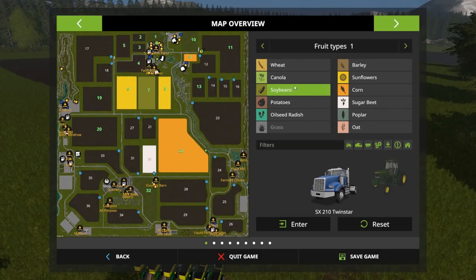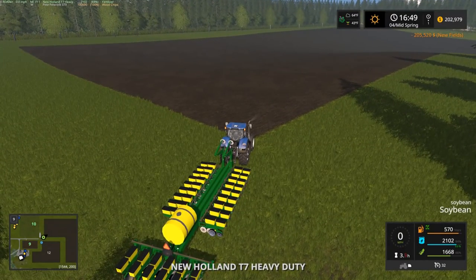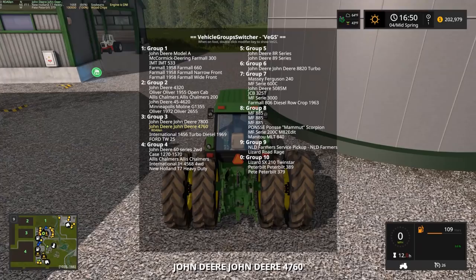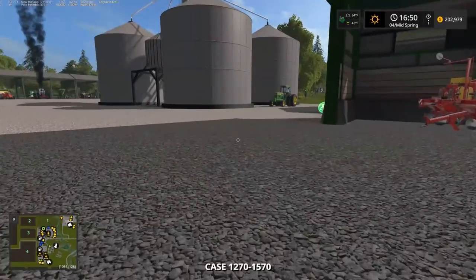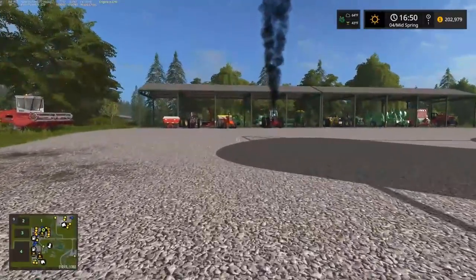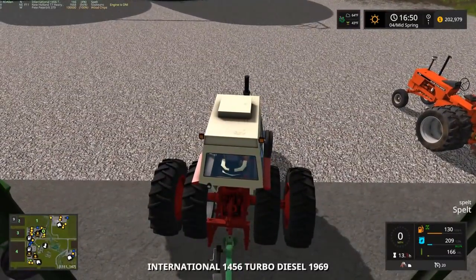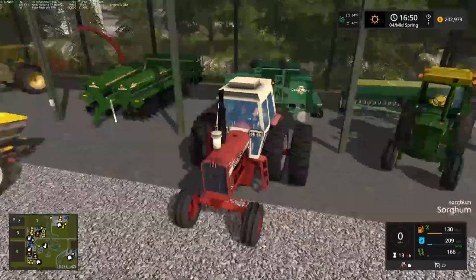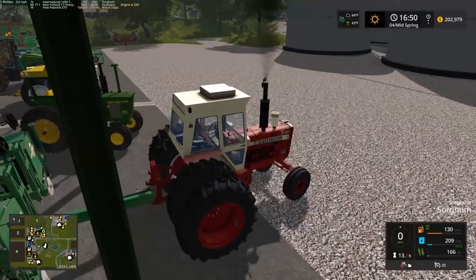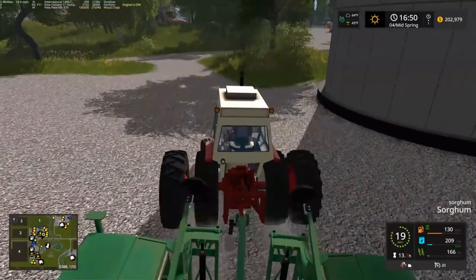Now what do we want to plant? Wouldn't mind doing some sorghum. This cedar should be able to do sorghum, right? That would be a negative. Okay, what cedar can do sorghum then? Oh, this one will do it — and that means probably the larger one will do it as well. Let's do sorghum here, and then we'll take the New Holland with a corn planter and plant corn on field 13. Just to be safe I probably should fill this up here.